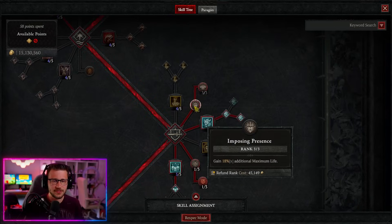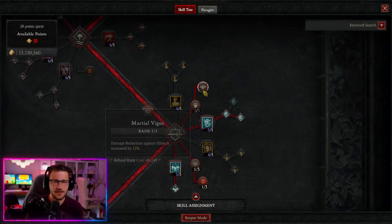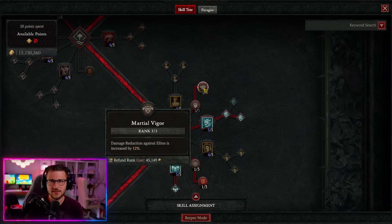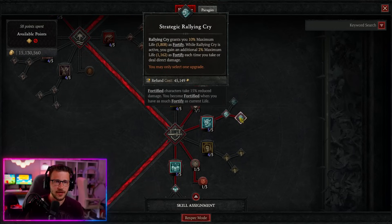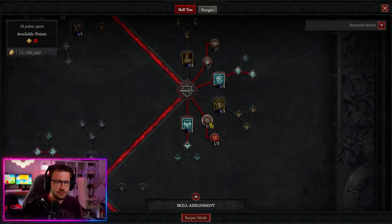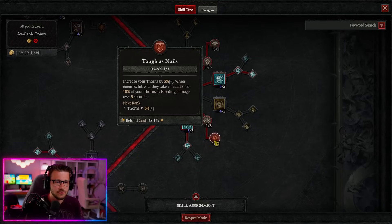Next we want three out of three for Imposing Presence — 18% additional max life — and Martial Vigor for damage reduction against elites, important in end game. We also want one out of five for Rallying Cry into Strategic Rallying Cry, giving us Fortify and consistent max Fortify almost all of the time for that DR bonus in late game. One out of three for Outburst and Toughest Nails procs our thorns — enemies take bleeding damage, which activates our DR against bleeding enemies for big survivability.